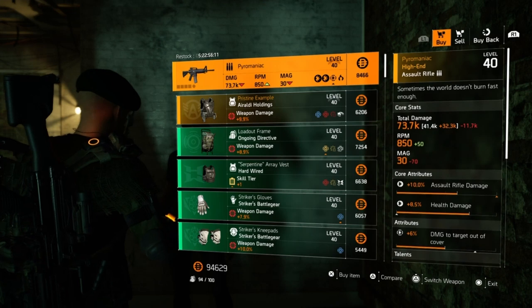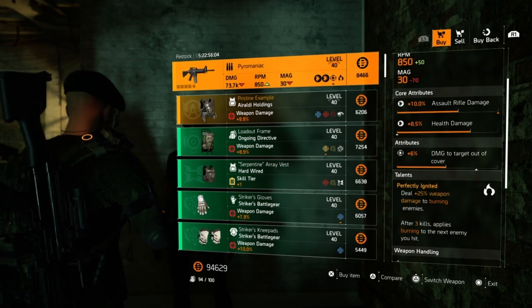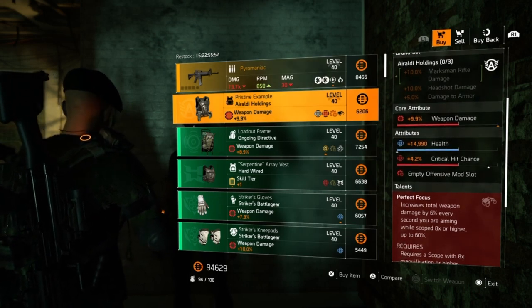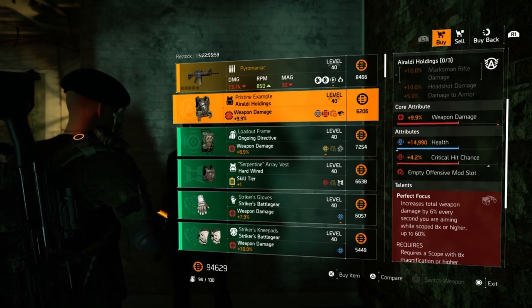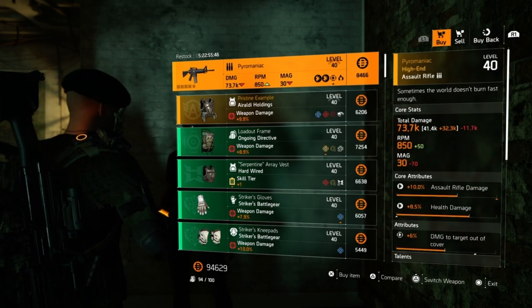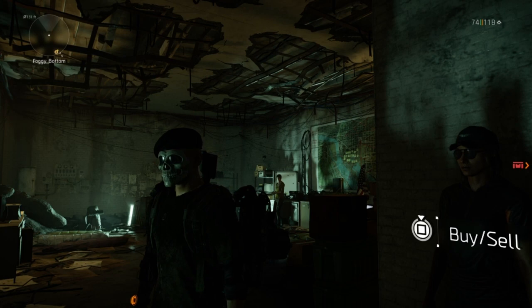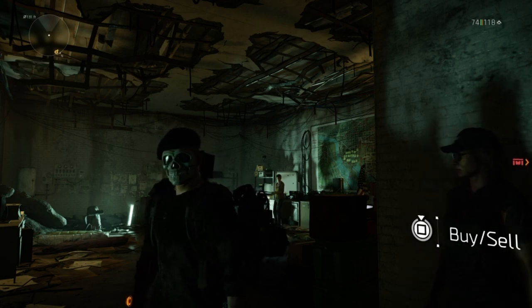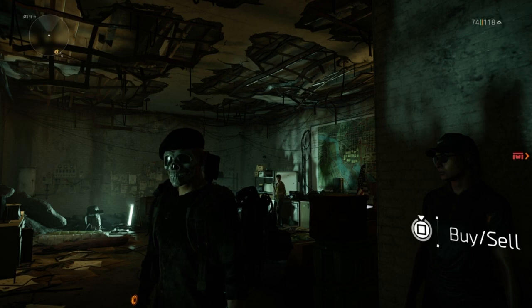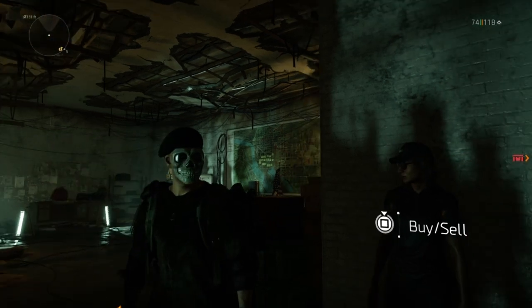So if you're still looking for a decent pyromaniac, here's one — it already has above-average 10% assault rifle damage and you can tweak the health damage or damage to targets out of cover as you see fit. The pristine example already has 4.2% crit chance if you run marksman rifle builds, so you can put crit damage instead, or up the weapon damage to the max of 15%. Definitely come by and check these out at Mendoza next to Truman safe house. If you feel any of these pieces are trash, don't kill the messenger — I'm just here to hopefully save you time. If nothing at Mendoza suits your needs, you don't have to go through the process of finding the snitch and then finding Mendoza herself. Thank you guys so much for tuning in — we'll see you later.